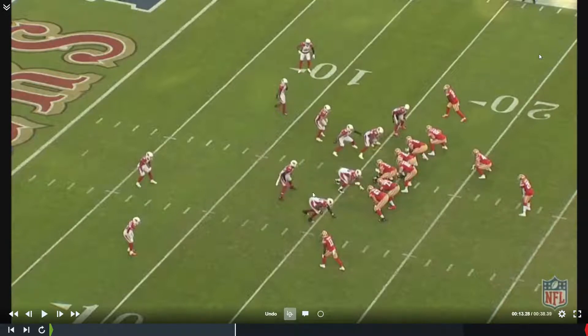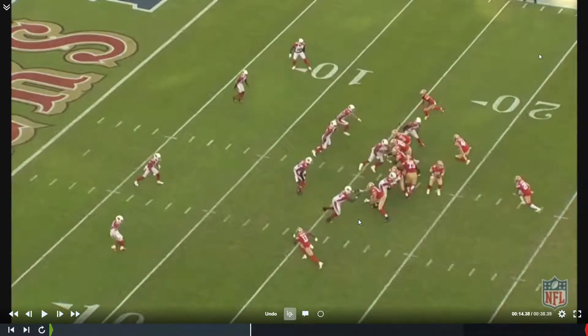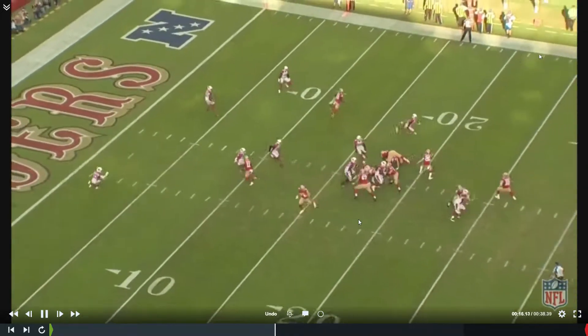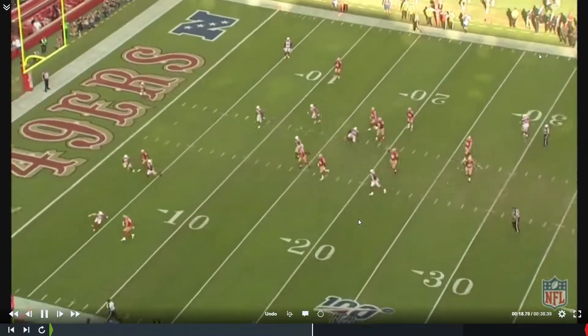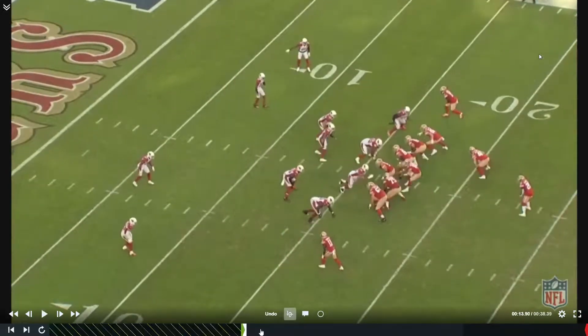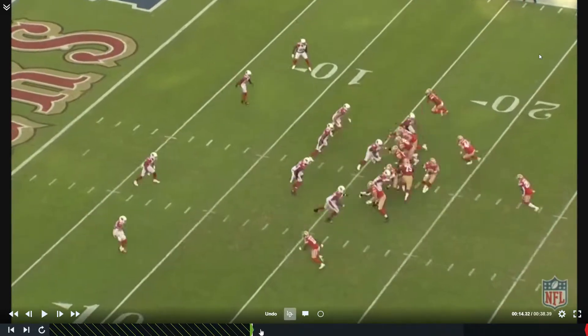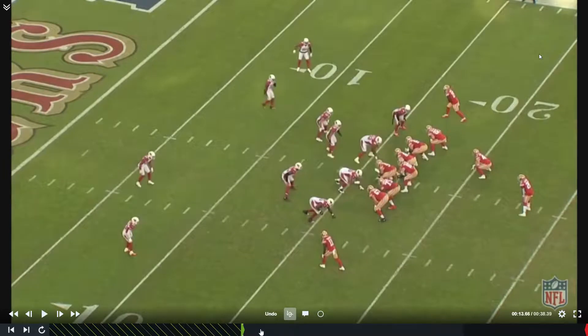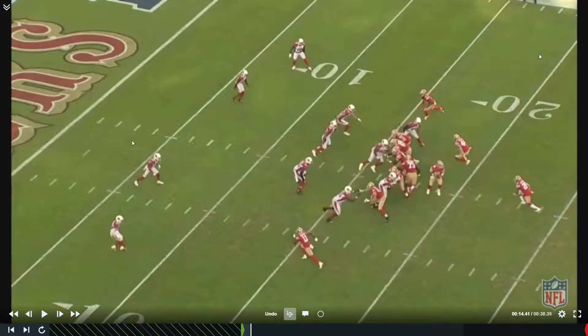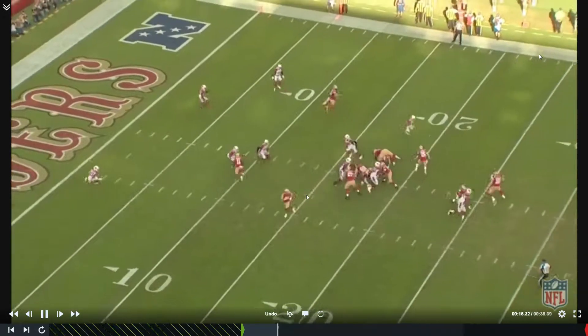He gets into the exact same play — power or counter to the strong side — with the tight end blocking down and the same scheme. The receiver's rule is to take the first threat that can sneak up on the play. Notice he pushes crack to the safety because they're rotating into a cover three. San Francisco gets one high all the time because of how much they run the ball, bringing a safety into the box for an alley fit. The receiver knows he has to crack that safety, but the reality is he didn't even need to block any of them — and you get the nice tight end leak out of the backfield.